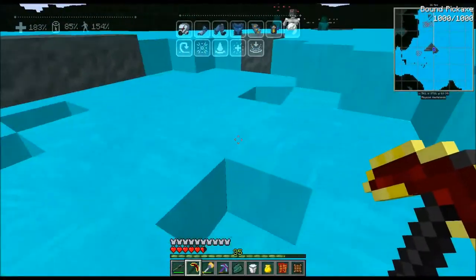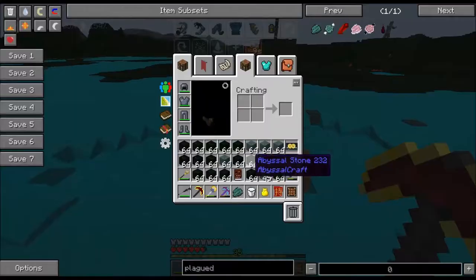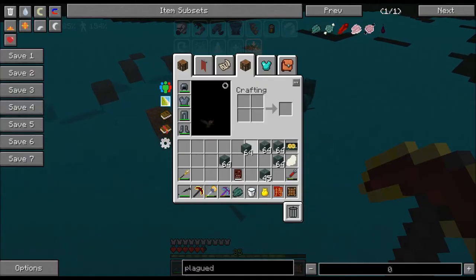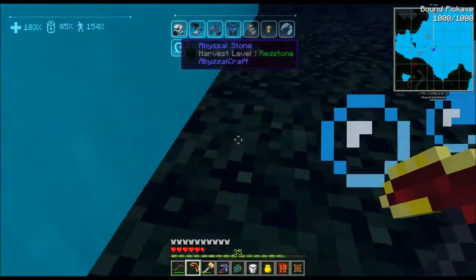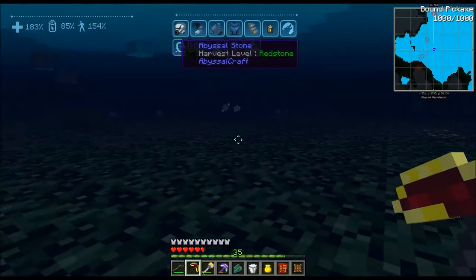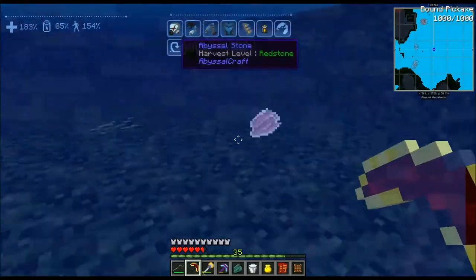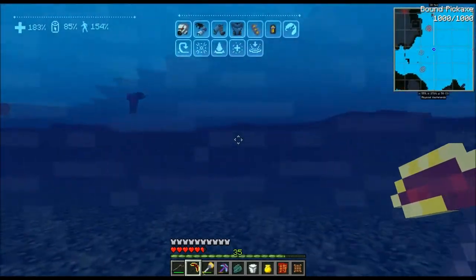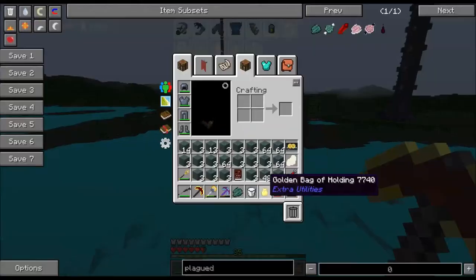I don't know exactly how much I'll need but I'm gonna grab as much as I can. Matter Overdrive comes to the rescue again because apparently this is like level 30 poison — this carillium fluid — but fortunately I'm a robot so I can't drown and I don't get poison effects. What should be absolutely wrecking me right now is doing literally nothing to me, so I think that's awesome.